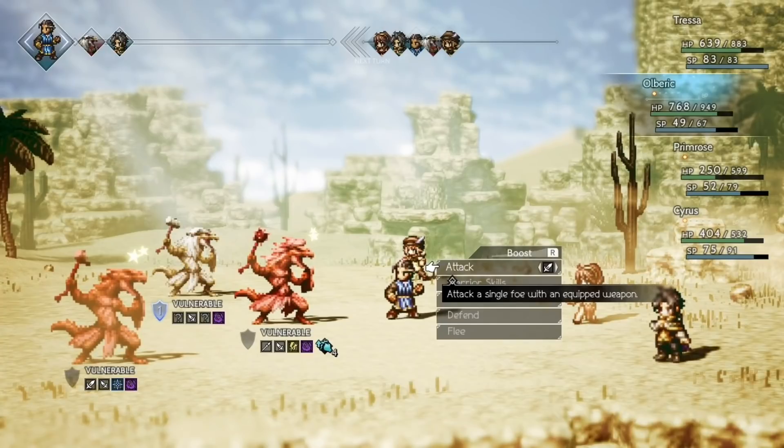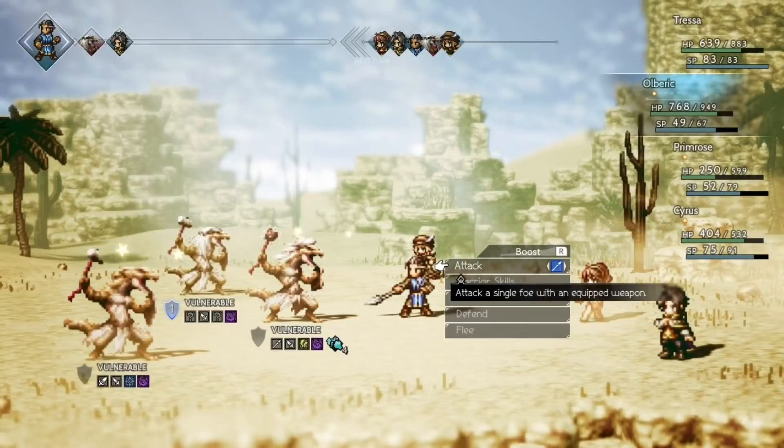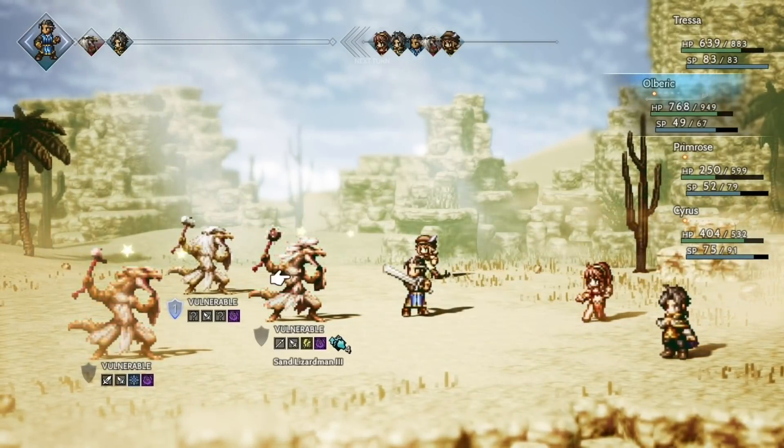So I have one guy who remains unbroken, and it just so turns out that he's the next guy that I'm going to fight. So if I want to break him, he's next. After Olberic, it will be his turn. And I know that this guy, Lizard Man 2, is definitely going to waste no time in attacking. He does not have a defense buff spell — he's going to attack me right away. So I want to break him if I want to get the untouched victory, which of course I do. So I'm going to choose to attack with a spear or a sword.